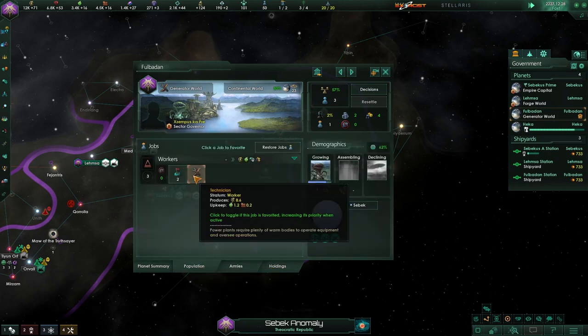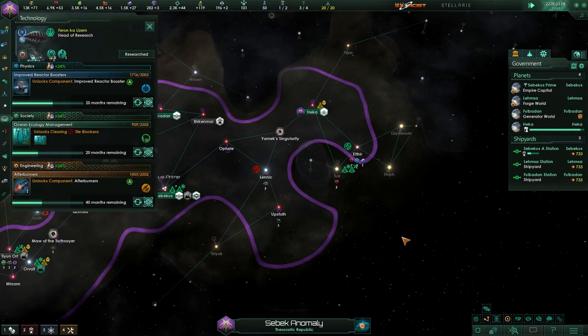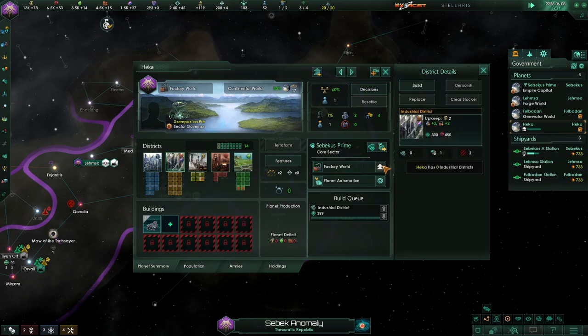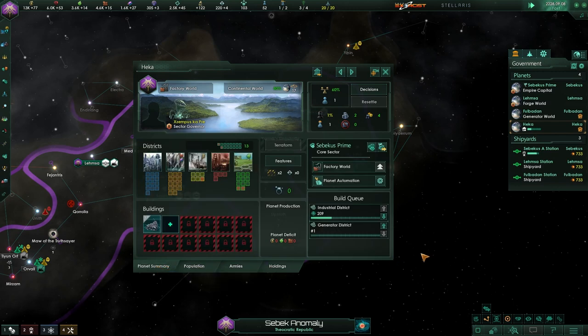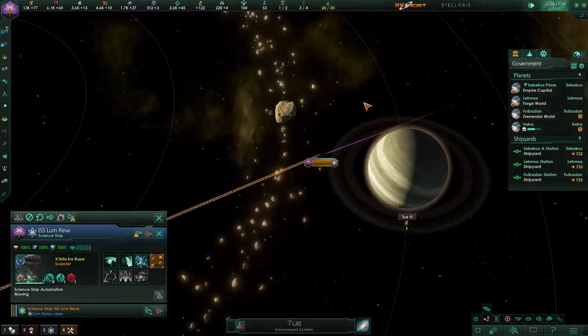We finally got one pop that's producing. Once we create the energy grid and research that, we'll be able to build that on these generator worlds. New frontiers established — this is going to be a factory world, and it's going to have some generators. That'll put workers and specialists, so we'll have opportunities for both classes to have jobs. We just landed and got 1% pop crime? The Seabic are deviants.